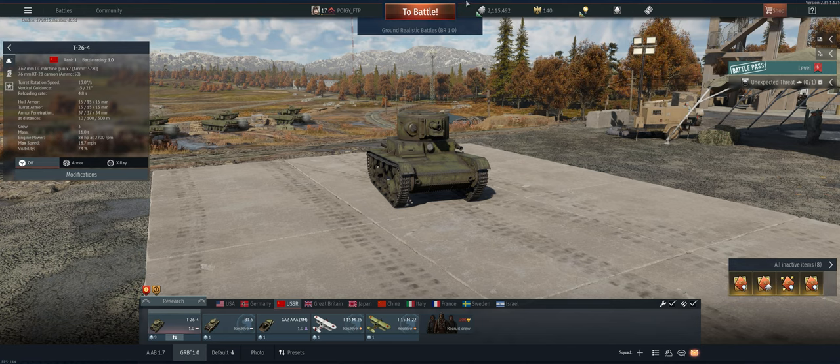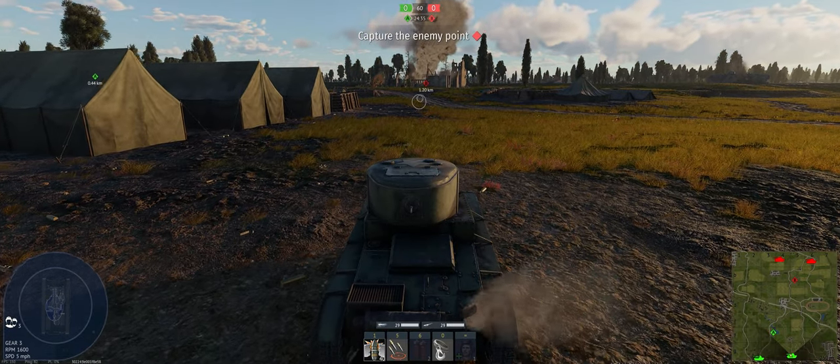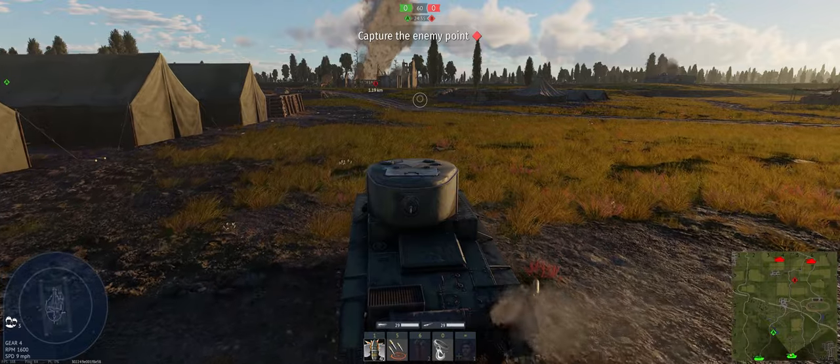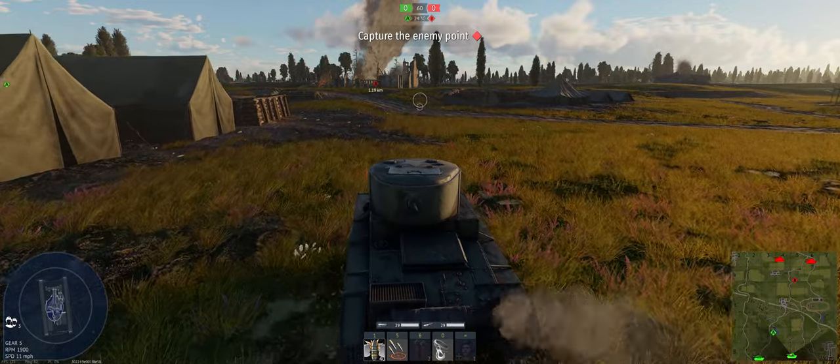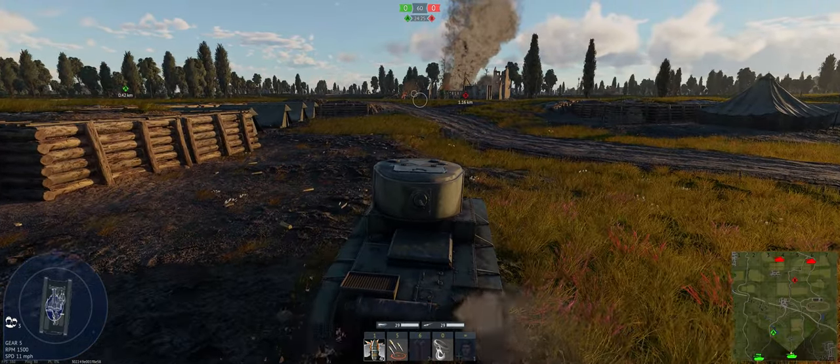So let's take it out and see what we can do. The map is Flanders. This is not a good map for us — we are not a sniper. We've got to get in and hand fight some people from the side, so we'll probably aim for the town and see if we can get in there and do something. Two cap points, one at each of our spawns, so it's basically a war of attrition. We've got to kill everything on their side.